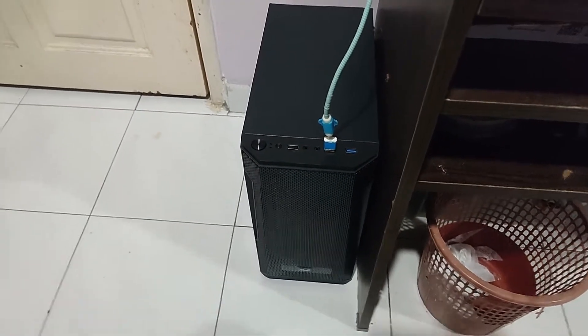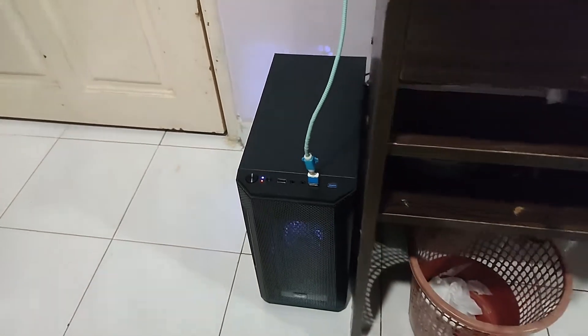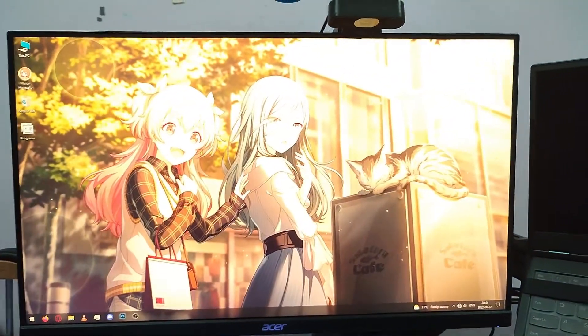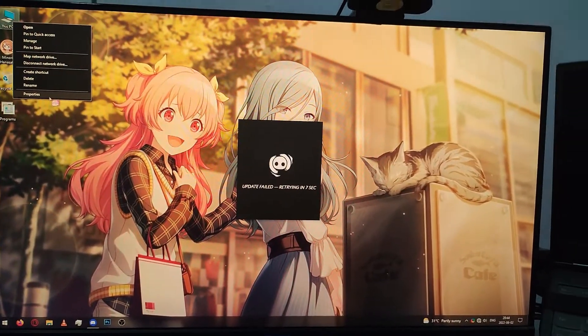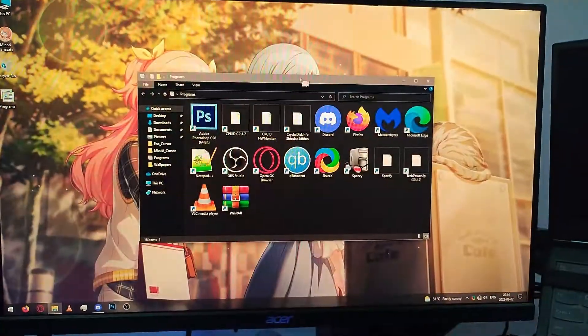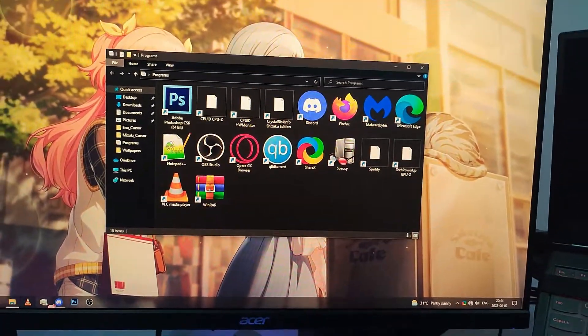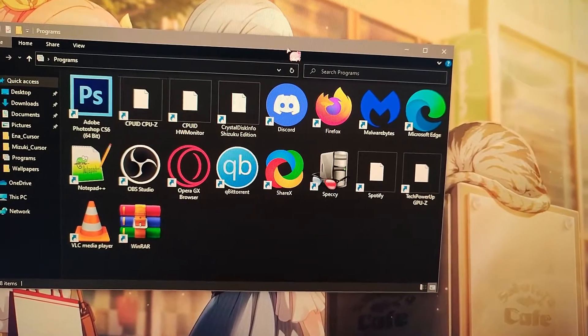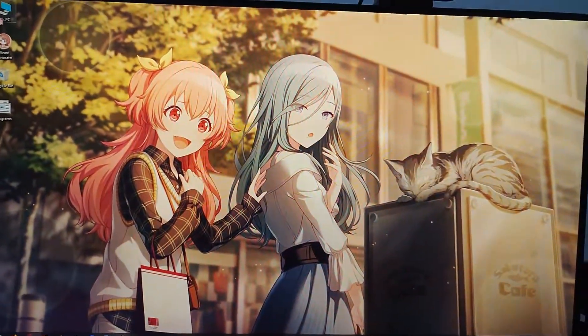So the PC is built. Let's go ahead and turn it on. It boots really quickly because it has an SSD. Let me type my password — we're in. I have Night Light all set up, and I've got most programs installed, including OBS, Discord, Firefox, Opera GX, and hardware monitoring tools. I'm going to go ahead and open System Properties to recap the specs.